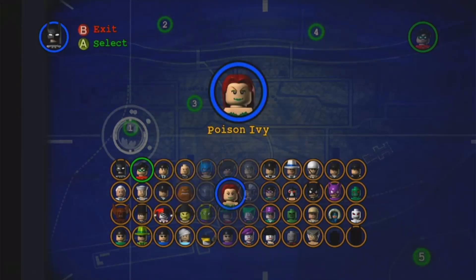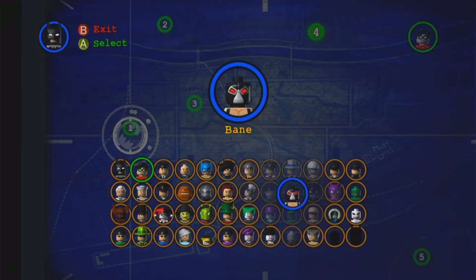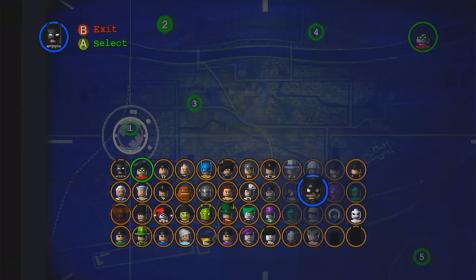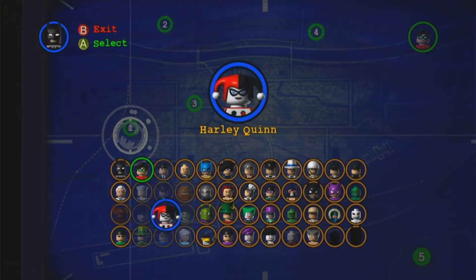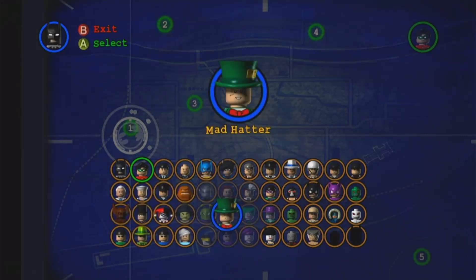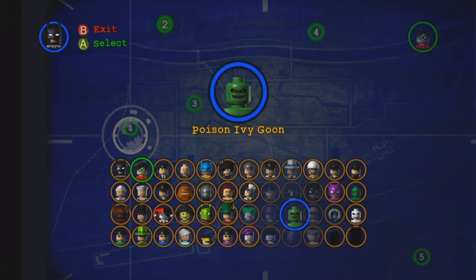In the villains category we've got Clayface, Mr. Freeze, Poison Ivy, Two-Face, the Riddler, Bane, Catwoman, and then the classic version which is basically just Catwoman in a purple jumpsuit. Then there's Killer Croc, Man-Bat, the Penguin, Harley Quinn, Scarecrow, Killer Moth, Mad Hatter, the Joker, and the Joker in his tropical — aka Killing Joke — attire.